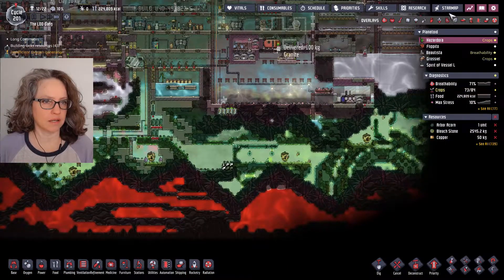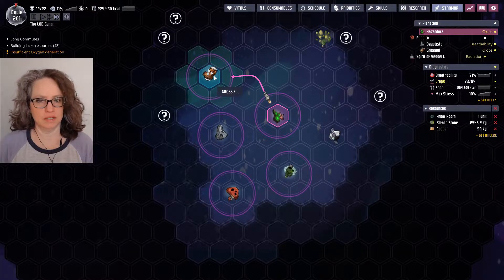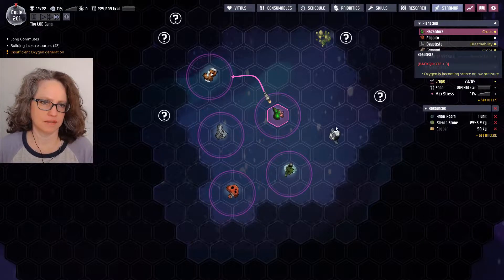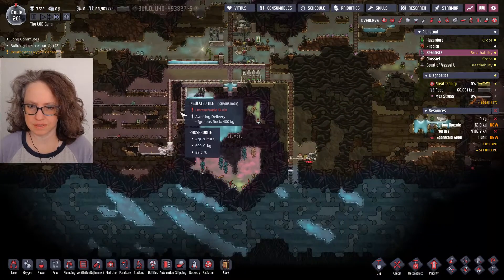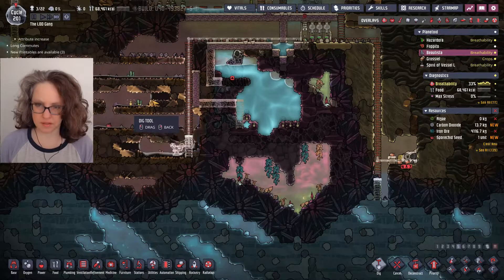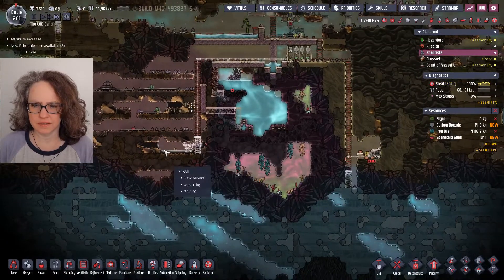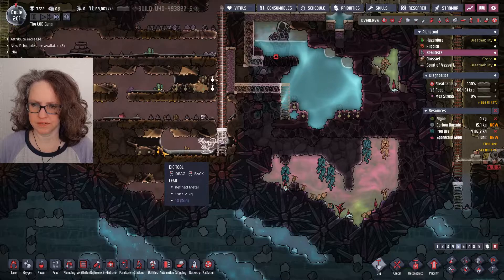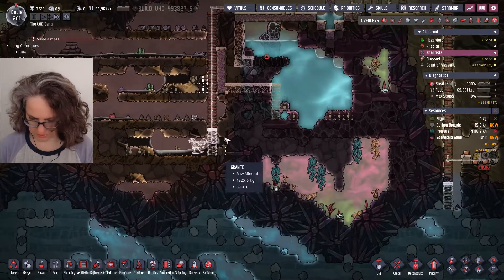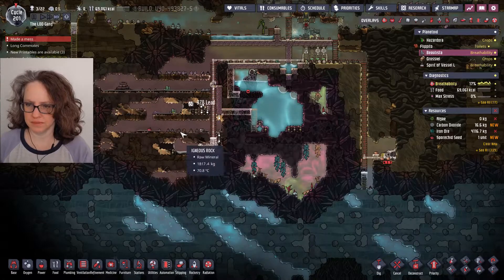I'm going to just dump another rover over here on Growseal and just continue building that habitat. Let's see what's going on on Beautista. They're getting there. We destroyed this orchid and I can release this crude, although there isn't that much there. And here too.